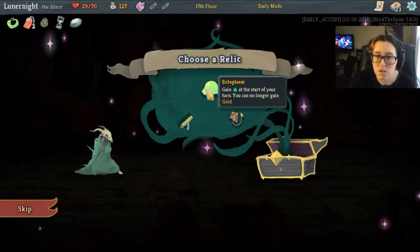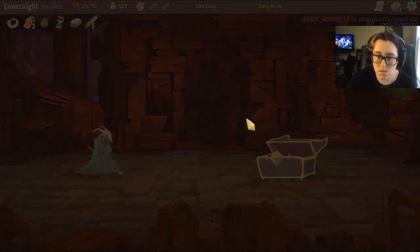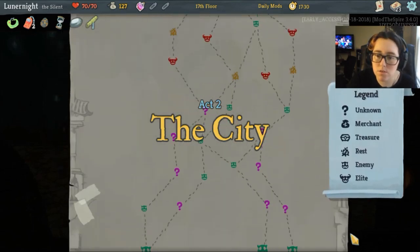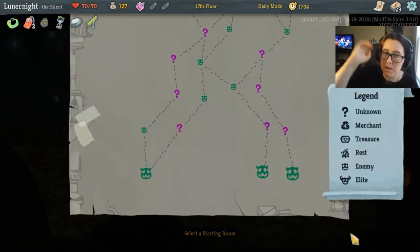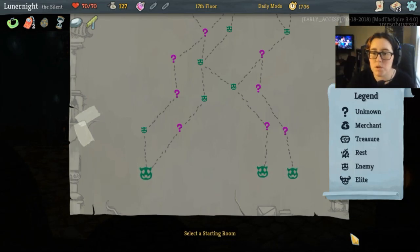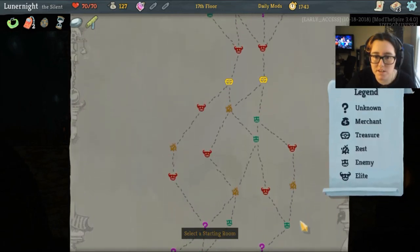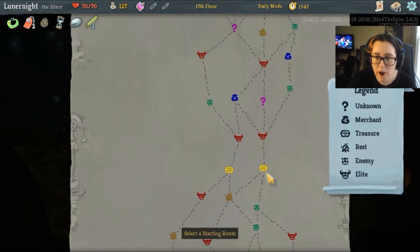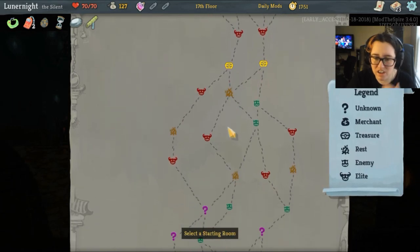Ooh, die die die — hell yeah! What have we got in here? Can no longer obtain potions — okay. Get energy and discard two cards at the start of your turn. Oh god — no longer gain gold. Let's get potions. I can deal without the potions.